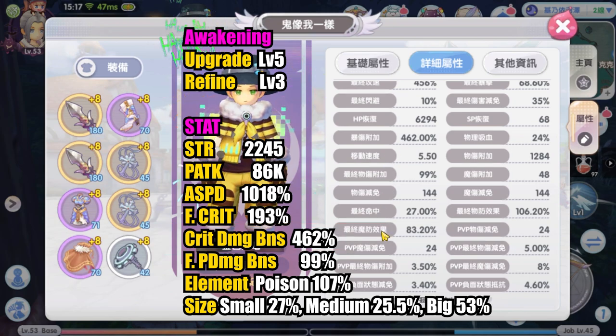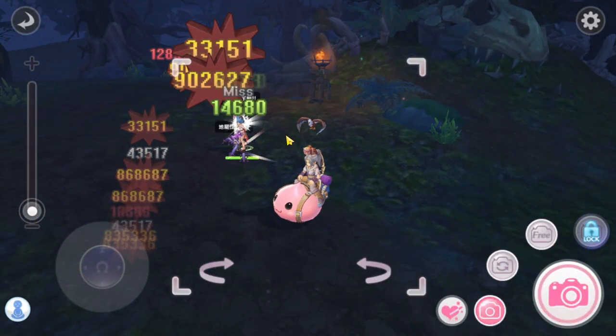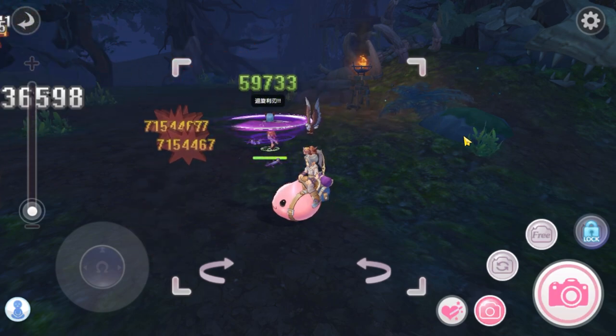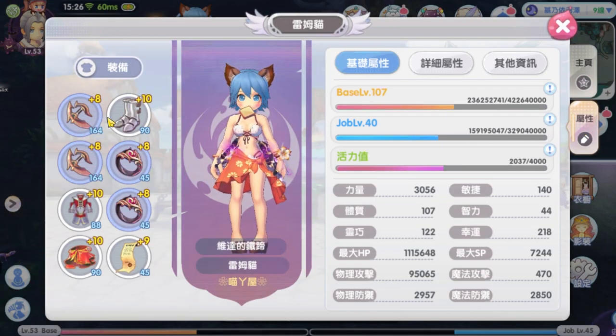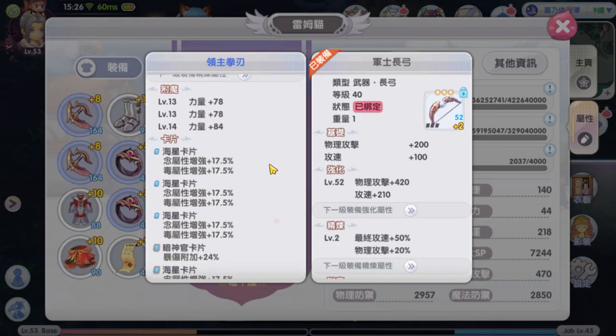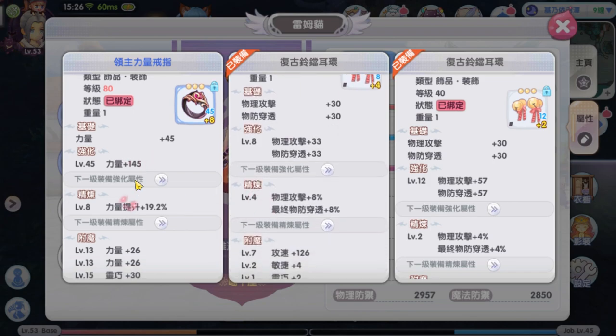Next, she deals 900k normal attack crit damage and 40 million cross impact skill damage — higher than the previous example. What makes her damage so high? Surprisingly, not a single gold equipment is used. Her high damage may be due to the certificate crit damage bonus white talisman. She has upgraded awakening level 6 and refined awakening level 3. On weapon she has strength enchant, 4 Astor poison cards, and 1 evil druid crit damage bonus card — already I can see what her build looks like.